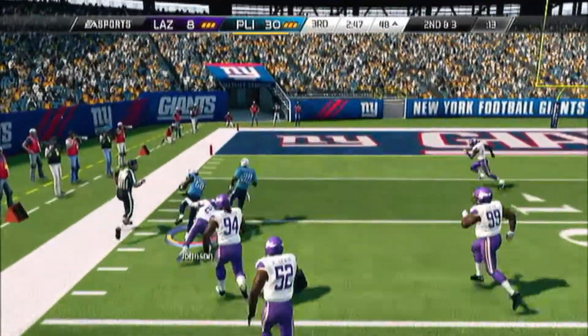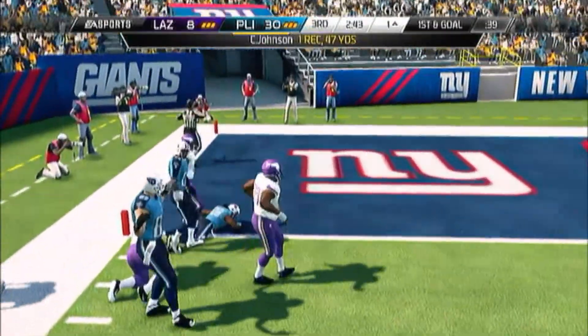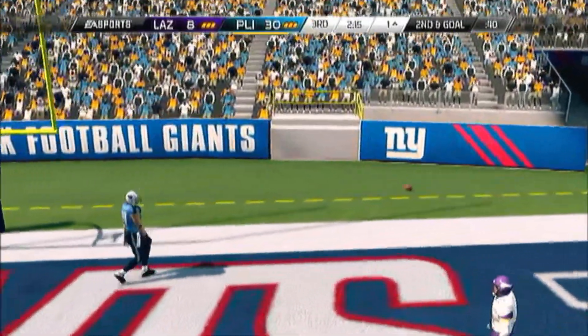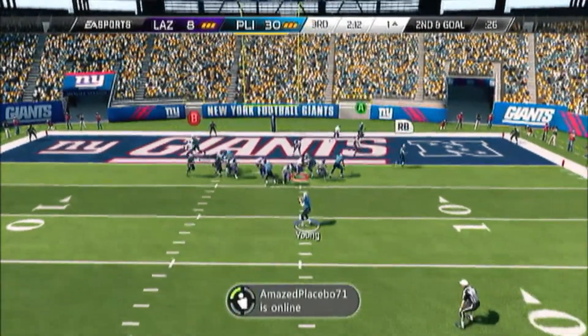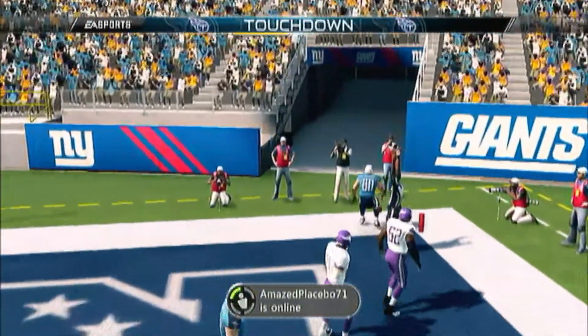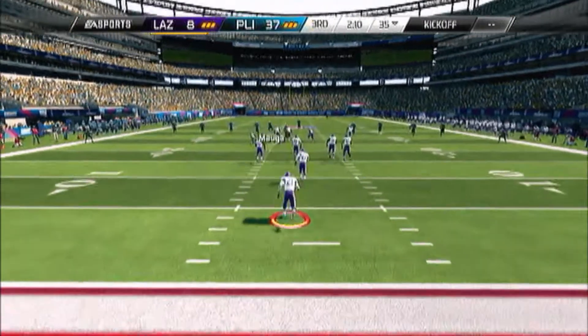Hit up CJ2K with the screen — now CJ2K's trying to turn it up. Look at him breaking off tackles. He's down at the 1. Steve Young can put that throw on point. Second and goal, we find Jimmy Graham in the end zone — Steve Young puts that throw on point for sure. Now we're up 37 to 8.